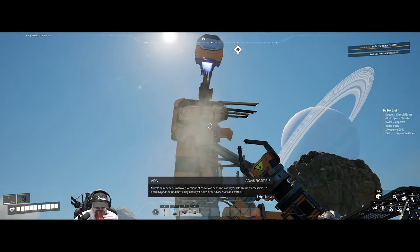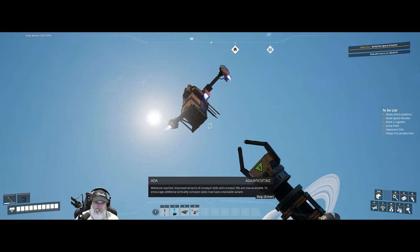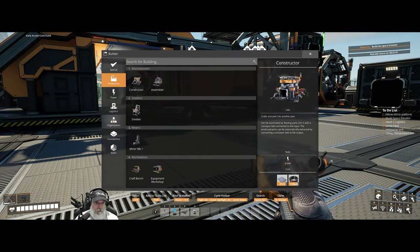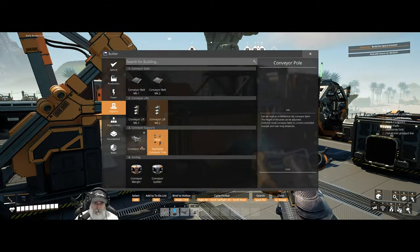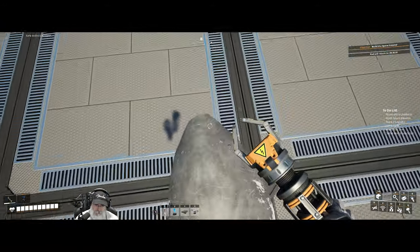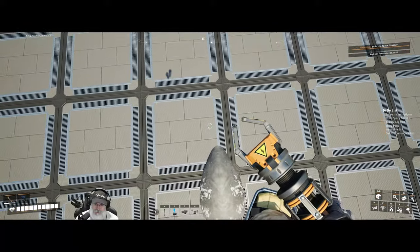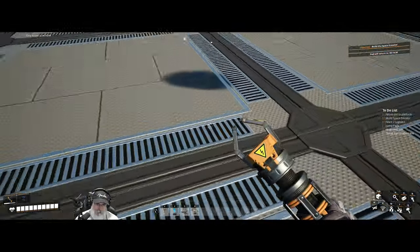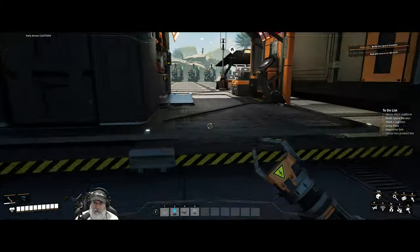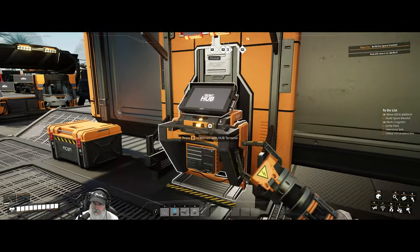Milestone reached! Improved versions of conveyor belts and conveyor lifts are now accessible to encourage additional verticality. Conveyor poles now have a stackable variant. That opened up Mark II conveyor belts and lifts — both twice as fast: 60 per minute vs 120 per minute. We can go over here and check off 'move shit to platform' and check off 'Mark II logistics' — we are accomplishing things today, ladies and gentlemen!